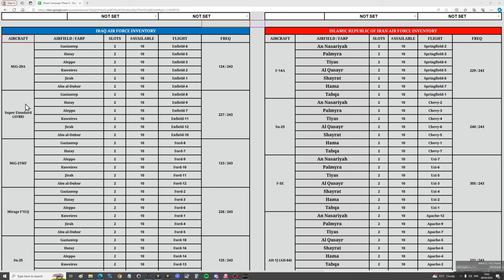For example, if an F-14 pilot takes off from An-Nasiriyah, he would reduce the flyable slots to one and total aircraft available to nine. Munitions are also counted, so whatever payload he took off with would be deducted from the airbase's stores. Spamming Phoenixes can be effective but will have a cost — more abundant Fox 1 or Fox 2 type missiles should be used where possible. Each airfield has airframes and stores independent from each other.